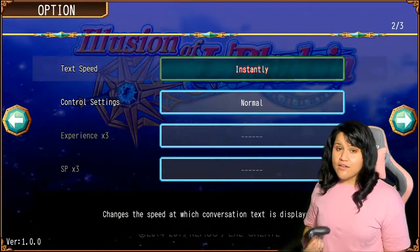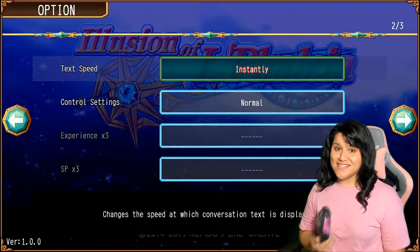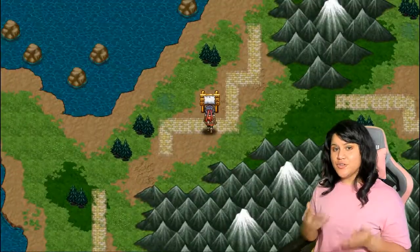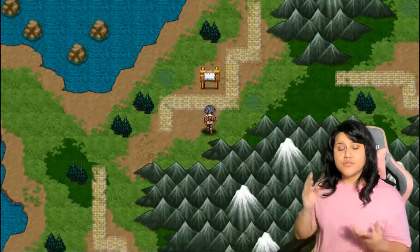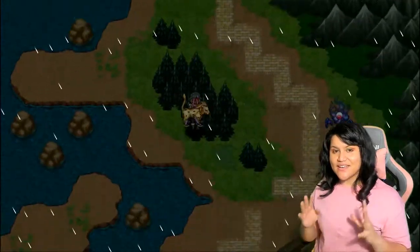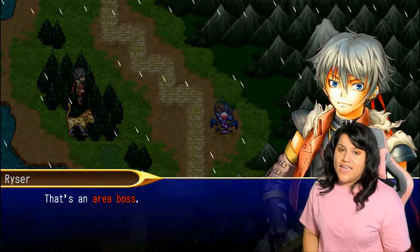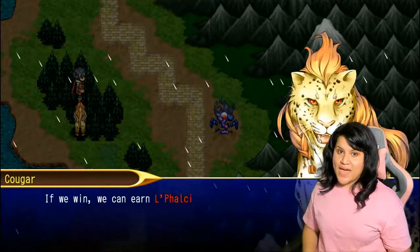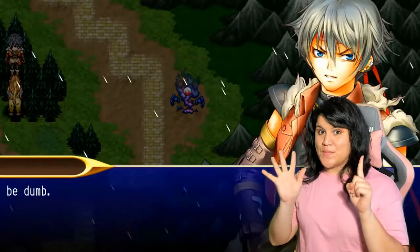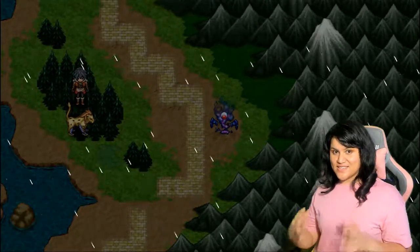I already had it set to Instantly. It can go from slow, normal, or instantly — and the text just pops up in the box. Now this game has a story: there is the Sword of Amal that can grant wishes, and our characters are searching for the map to reach it. Unfortunately the map is in six different pieces, so our goal is to find all the pieces, put them together, and find the Sword of Amal.